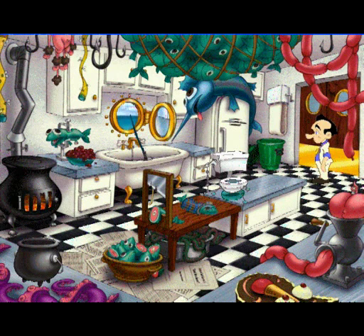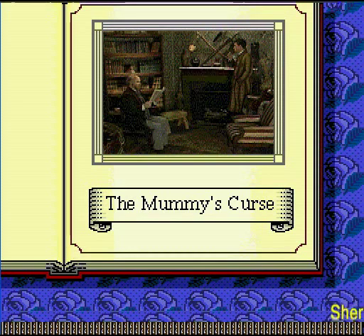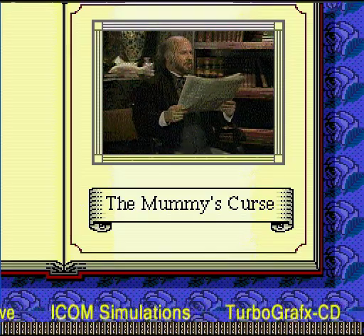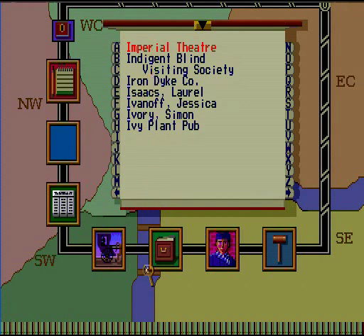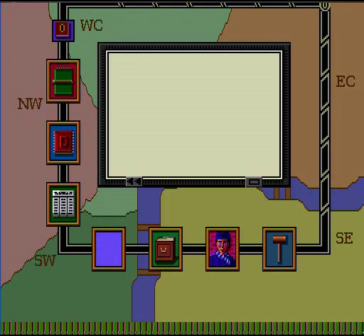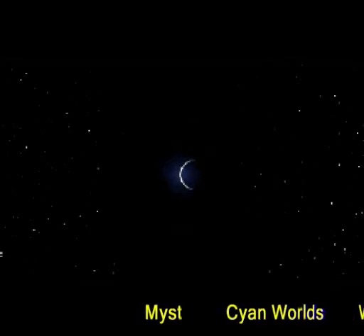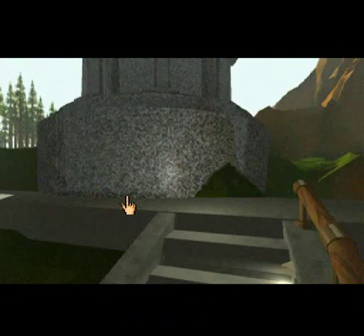Traditional 2D adventure games were doing pretty well, especially from about 1994 to 1995, but things were changing. One of the first signs came in 1991 when ICOM Simulations released Sherlock Holmes Consulting Detective for computers and the relatively new TurboGrafx-16 CD add-on. The game demonstrated full motion video — clips of filmed actors and recorded voices that took the place of the usual dialogue windows and sprites. The FMV was actually quite crude due to heavy compression, and the game was not too successful. But two years later, another CD-ROM game took the world by storm: Myst from Cyan Worlds became the so-called killer app of the still-new CD-ROM format.